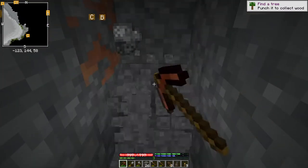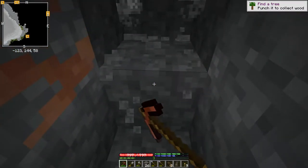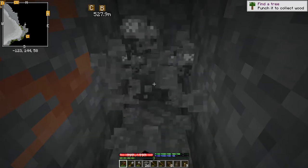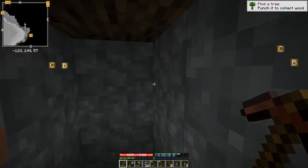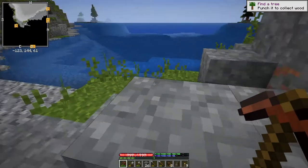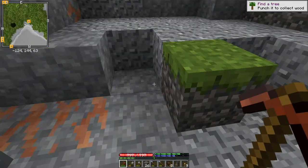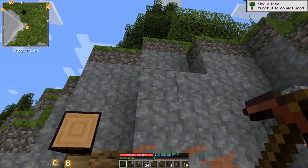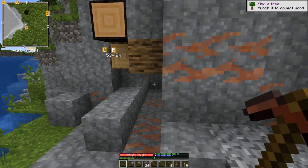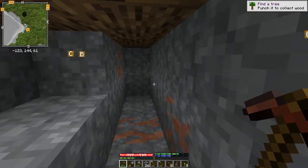The way cave-ins get triggered is they get triggered by a block being mined at or below the level of some nearby unsupported block. Or at least that's how it used to be — I should say I haven't played enough of TNG to know if it's still the case. So if, for example, I mined that block up there, there would be no cave-ins because any unsupported blocks are down over here where I'm mining. Again, that may have changed — I'll find out at some point.